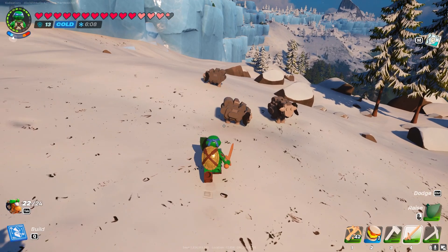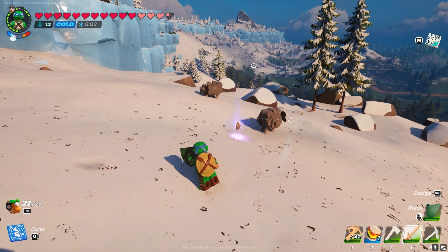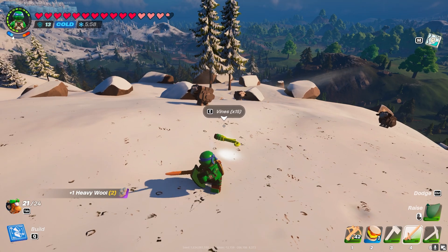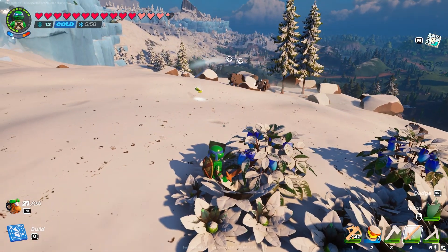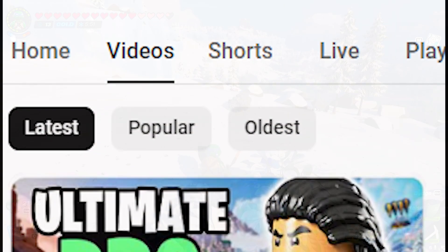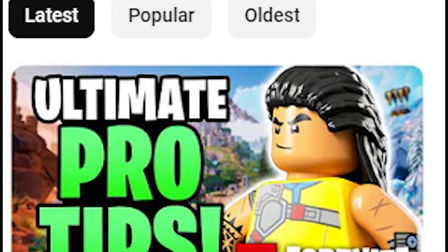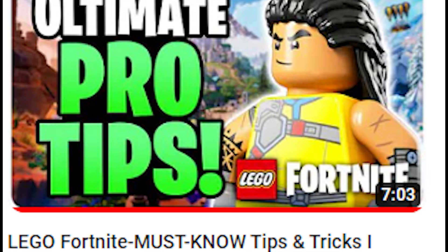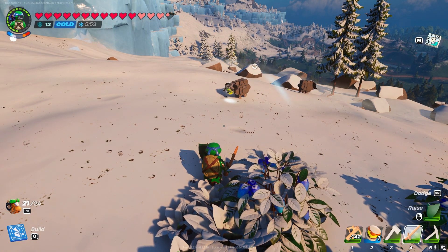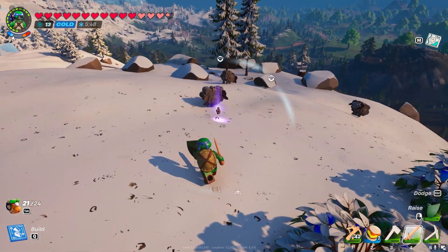Now, the next thing relates to heavy wool. In the snow biome, if you were petting rams, you could get some heavy wool periodically. It was random when you got it — you didn't get it every single time — but they have now officially changed that so you will get it every single time. No matter what, it will drop heavy wool. It's also worth mentioning the tip from my previous video: if you actually drop some vines on the ground, the rams will eat those vines and also give you some additional heavy wool.